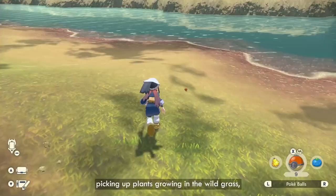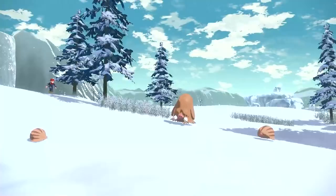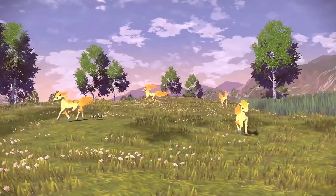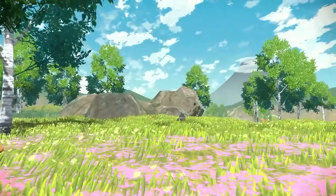Pokemon can also drop resources when you beat them in combat or after you've caught them with a Pokeball. For example, a Grass Pokemon could leave behind some leaves or maybe even spores. A flying Pokemon might drop its feathers after losing in combat, or maybe if you defeat a Geodude, it will drop some rocks. How cool would it be if you can use all those items at the crafting table?